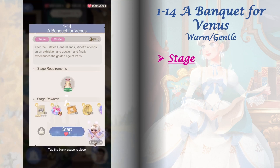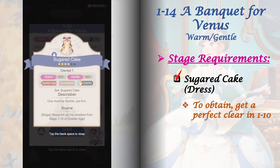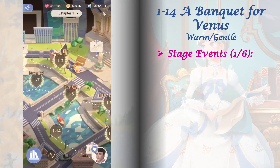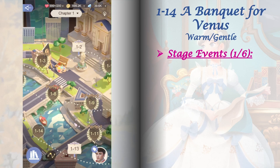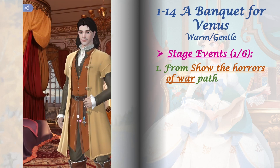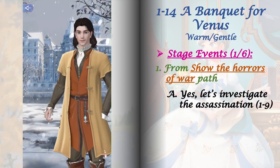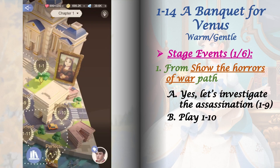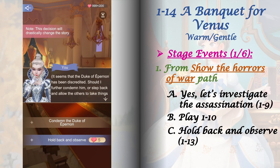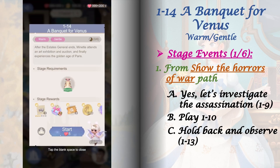Stage 1-14 requires crafting the Sugared Cake dress — you'll get its blueprint after a perfect clear in stage 1-10. We have six stage events to unlock here. For the first three stage events, play all options from 1-14 while in the 'Show the horrors of war' path. Play 1-9 and select 'Yes, let's investigate the assassination,' then play 1-10 to lock the flow chart, then play stage 1-13 and select 'Hold back and observe,' and lastly play stage 1-14 and select 'Stop bidding.'